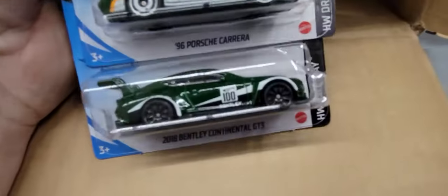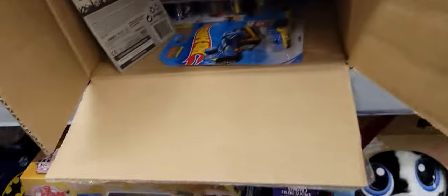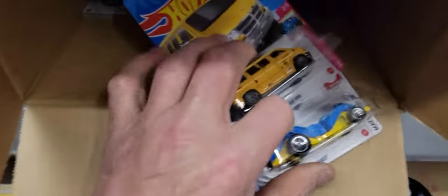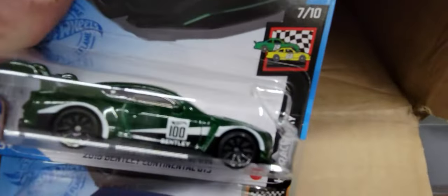Look at that Bentley — that's the same one, that's a carryover. They didn't do as well as I thought — we're not getting any of those. Next three — none of those. Look at the yellow bus — that's cool. It's just a different color variation from the other one; the other one's gray. I guess we'll get one of them. Land Rover Defender — cool, I like it. That green Bentley again — we'll get the Defender just because I don't have it.